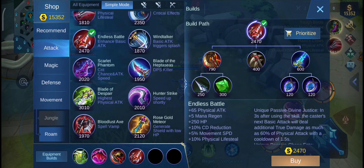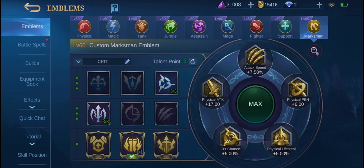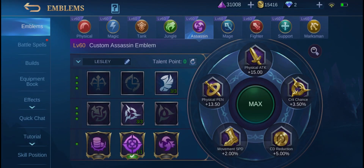If you are already building a set that gives 40% cooldown, do not add cooldown in your sub-talent. The emblems that give cooldown are: Tank Emblem, Support Emblem, Marksman Emblem, and Assassin Emblem. I didn't include emblems I believe are not suitable for Ruby.